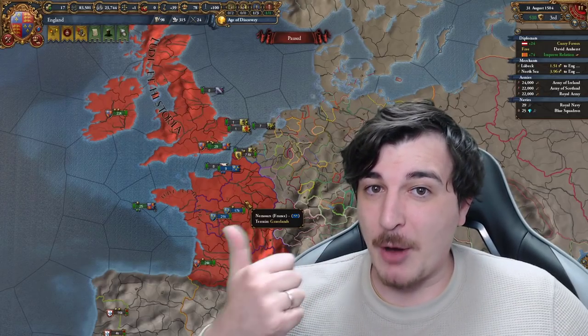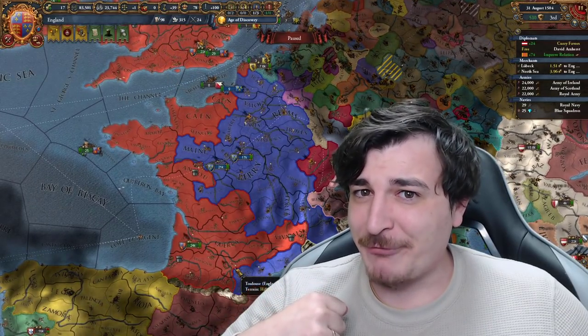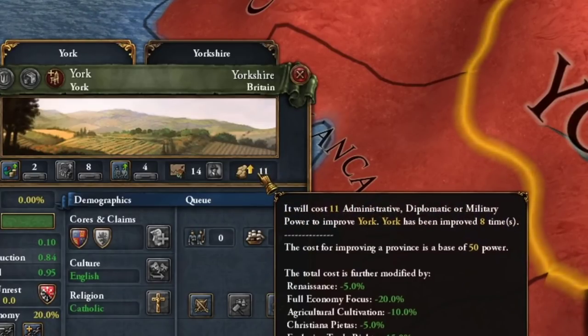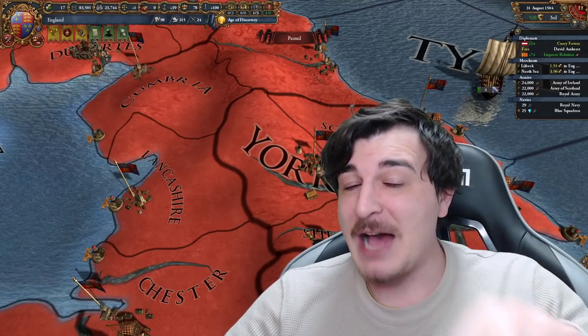Not only do we have both all of the Frenchlands and the Englishlands, and we're splitting France equally with France, but it also costs us only 11 mana to develop provinces when we already developed this 8 times. And for 10,000 likes, we'll be covering Brandenburg, as well as doing the second part for this, where we form a special hidden nation.